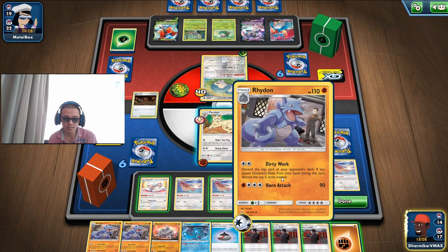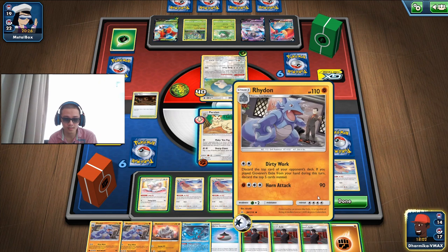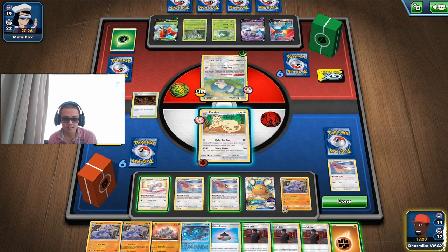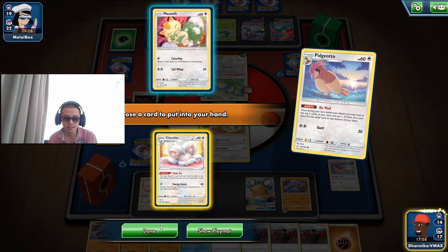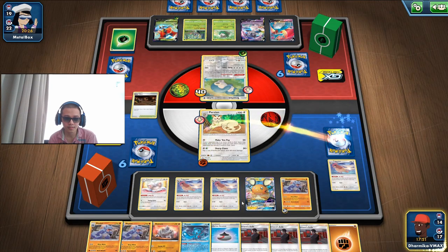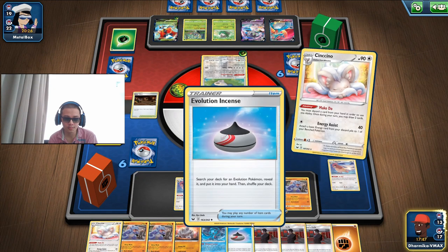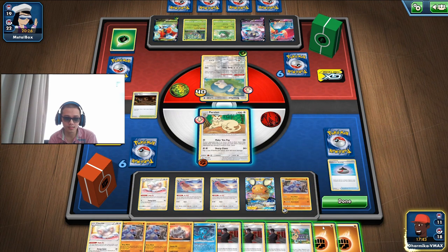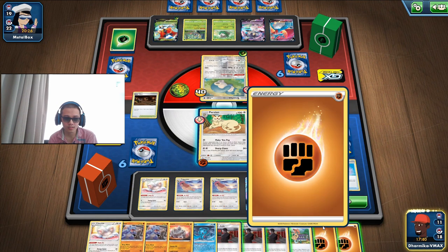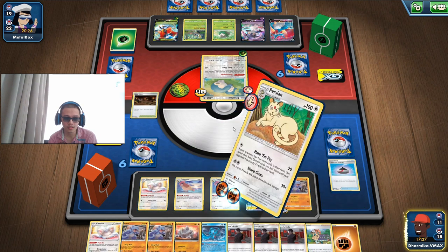We can actually use our Exile now — we have three of it. If we have a Triple Acceleration Energy we can actually Exile now. We're gonna look for a Triple Acceleration. No Exiles found, so I'm just gonna recharge it and look at their hand. I don't want to knock the Snorlax out because I want it to stay in the active spot.